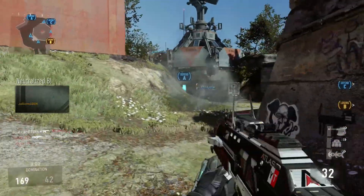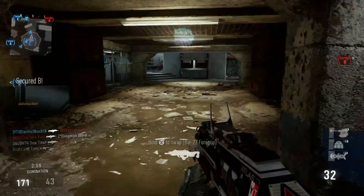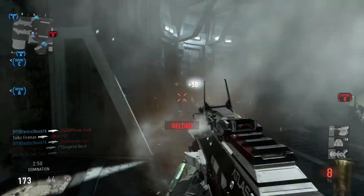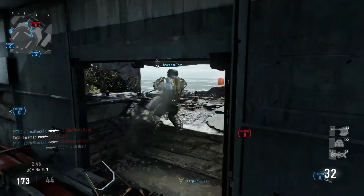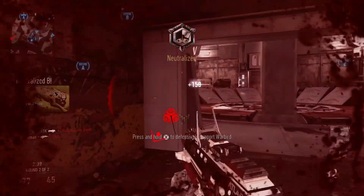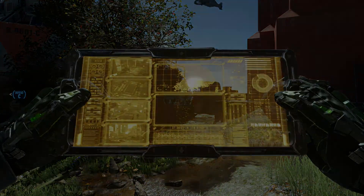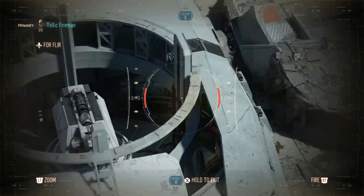I don't know if you're going to automatically get this gun or if you have to get it through a supply drop. I'm guessing this weapon is going to be very similar to the EM1 energy weapon in Advanced Warfare, but just keep in mind this is an assault rifle, so it has a lot more mobility. I really don't know how this is going to work, but personally I think it's going to be very cool.